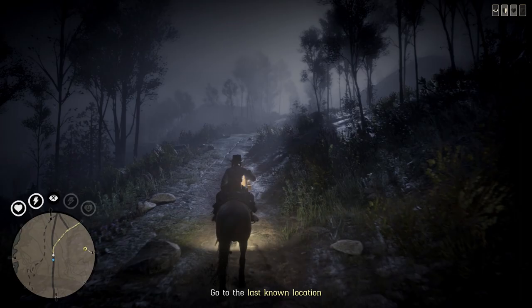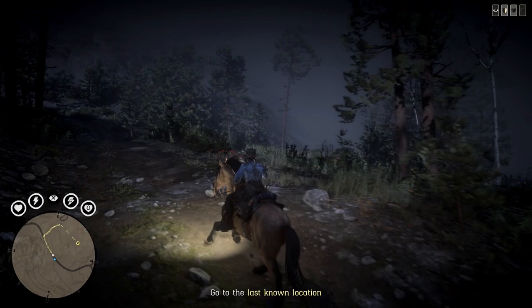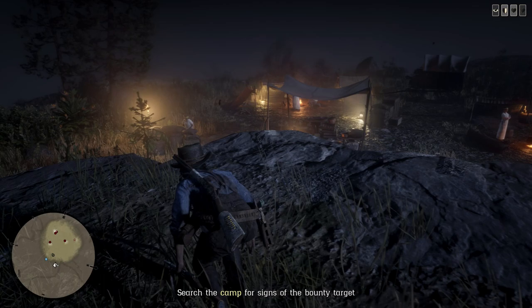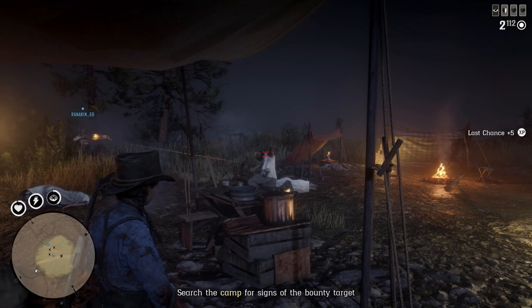For a new starter there's a lot to do, but when you've got everything there's nothing to do. We need to go over here and search the camp for signs of the bounty target. They've seen us — kill them! Also, can you see the X's on the mini map? That means you can loot them — hover over the body and press loot, they give you some stuff.